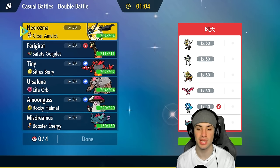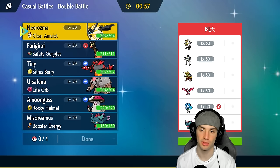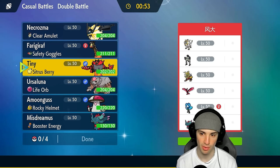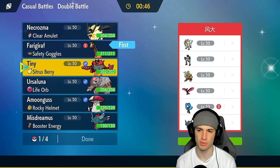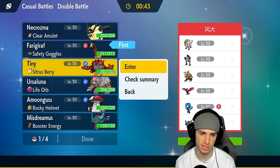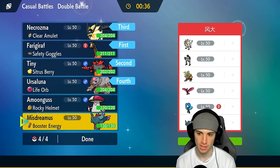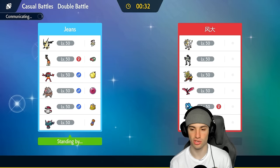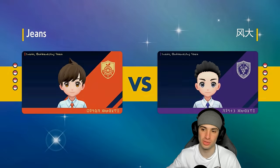We're going up against a Solgaleo team in match number one — actually a team I showcased with Tailwind Maltres. They've got Gouging Fire and Bulldoze on Sandy Shocks, so Weakness Policy is something we have to watch out for. I want to pop Trick Room here, and I think going in with Frigiraph and Incineroar is our best bet. We can Fake Out to stop whatever's happening and get Trick Room off right away. I'll bring Ursaluna in the back end — counting Trick Room turns is a pain, but I'd love to get Necrozma next to Ursaluna and do some big time damage.